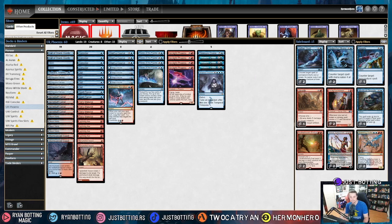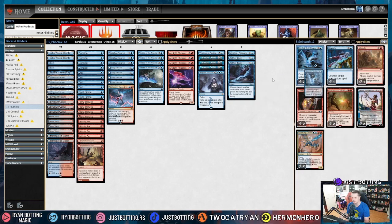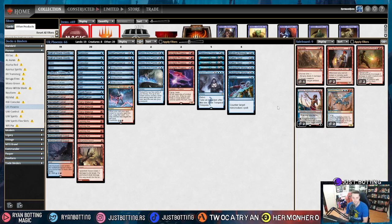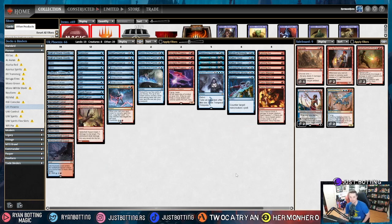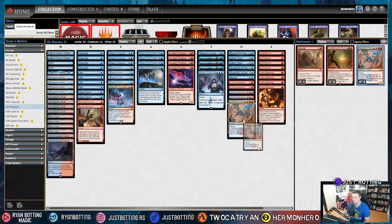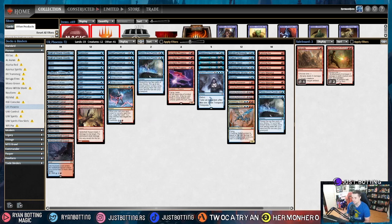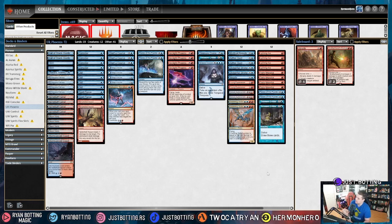The sixth most popular deck is Hidden Strings Lotus Field. Against this deck, we're bringing in Mystical Dispute, Aether Gust, Disdainful Stroke, and Negate — all great ways to stop their combo. We're going to bring out all of our removal, and bring in our Creature Suite as more threats. We're going to shave some Pieces of the Puzzle — I like shaving two pieces and two Treasure Cruises. This matchup is very quick, we just need to be killing as fast as possible, interrupting their combo, and we just don't have time to set up with Piece of the Puzzle and Treasure Cruise.